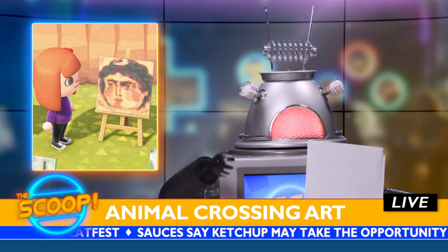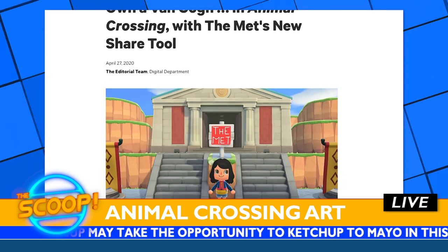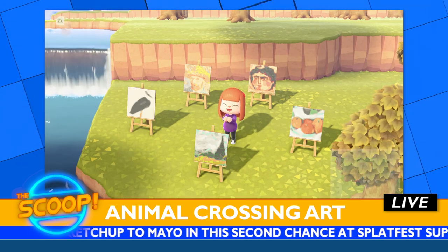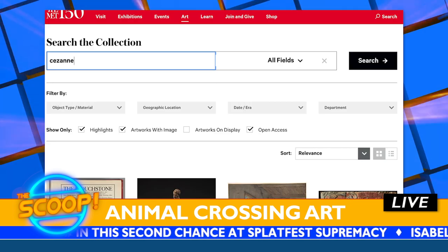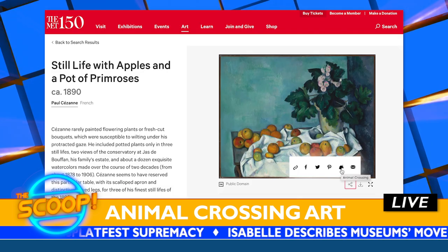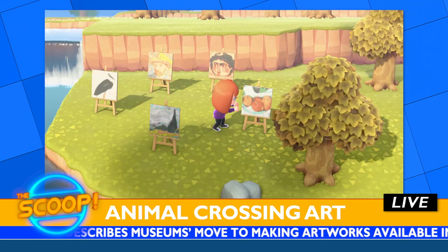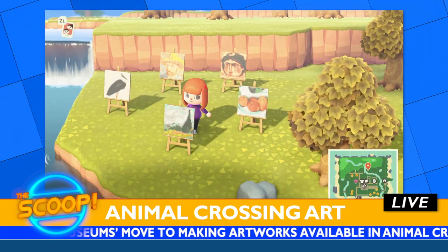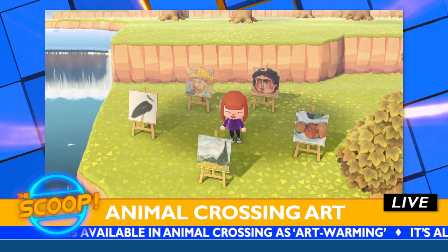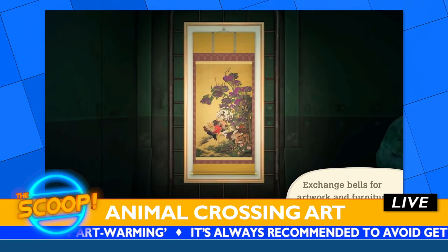Moving along to some more news: some international art museums are making parts of their collections available for Animal Crossing New Horizons. Players can browse the online collections of the Metropolitan Museum of Art and Getty Museum, for example, and generate QR codes that can then be scanned and imported into the game using the Nintendo Switch Online app. While you can save these works as designs, they can't be added to your in-game museum collection — but at least you know they're authentic, unlike some of the works Jolly Redd is selling, that wily fox.